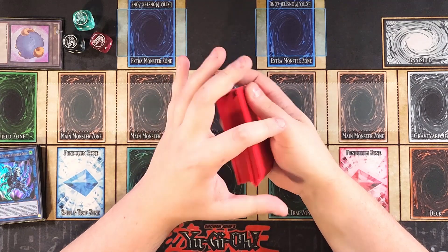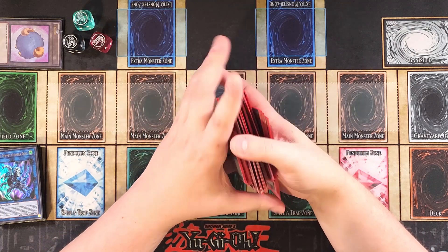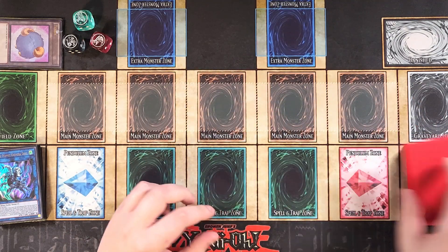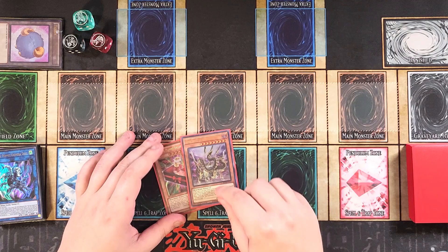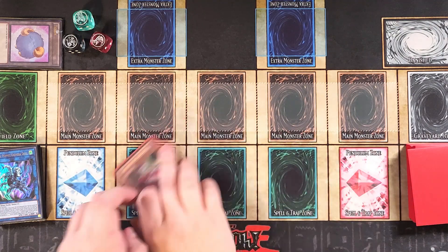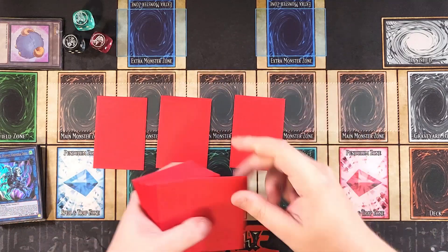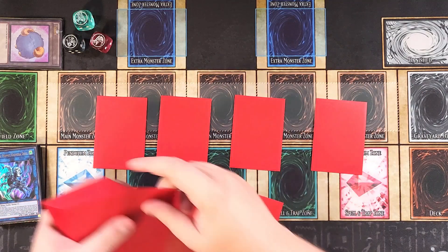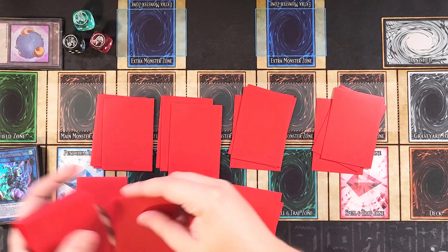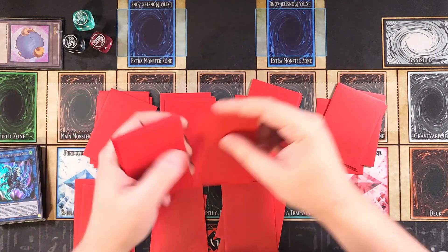Let's do one more as a going second test hand, because as you guys can see this deck just does better going second. It's not bad going first, but it does a lot better going second because you're trying to OTK. If you go first, sometimes you get locked into just Gimmick Puppets and they don't do much during your opponent's turn outside of Leo, which is a win condition — but it takes like three turns to do it. We draw into a copy of Drury Doll, Gizmec Orochi, another copy of Drury Doll — we definitely should have pile shuffled — we had three copies of Drury Doll in our hand, so we're going to pile shuffle.